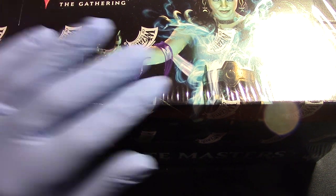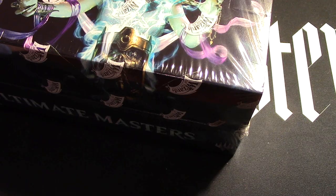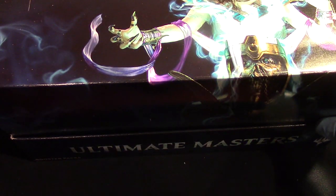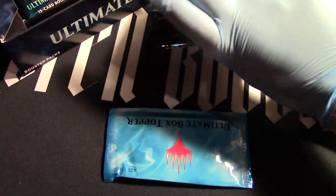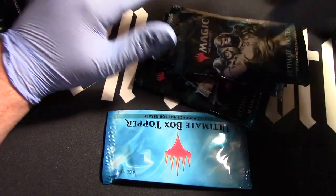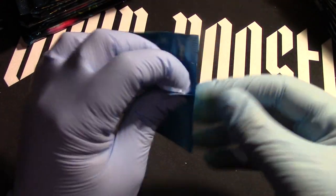All right, here we go with another Ultimate Masters. Let's get that box topper — still going for Liliana, come on, can we finally pull one? All right, here we go through the looking glass. Once you crack the box you can't come back. Camera gets stabilized. How's everybody doing today? Staying healthy, hope so. Here we go, box topper time — there it is. Will we get Liliana this time? I'm just gonna go ahead and open up the box topper now.